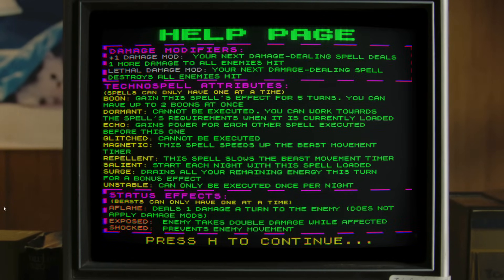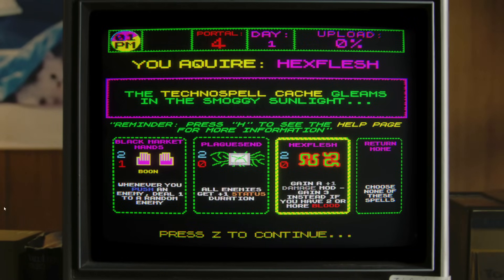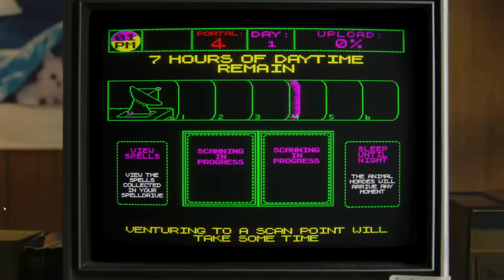H is boon. Gain this spell's effect for five turns - you can have up to two boons at once. Whenever you push an enemy, do damage to a random enemy. All enemies gain a status duration, gain a plus one damage mod - gain three instead if you have two or more blood. This does cost a blood. I kind of like the idea of Hexflesh and going for a bloodless, blood-spendless route. Not yet unlocked - see the programs loaded in your memory.